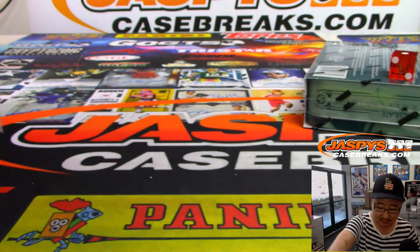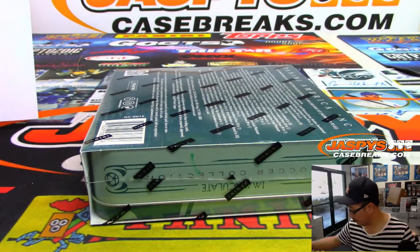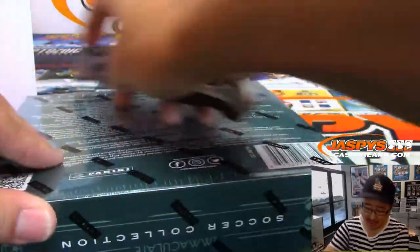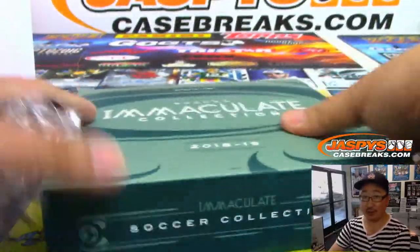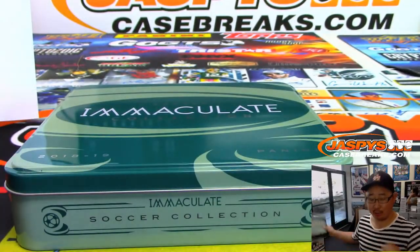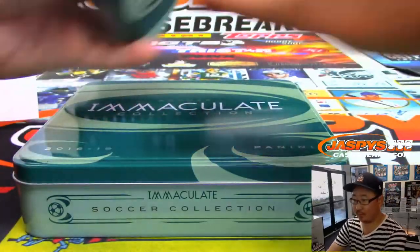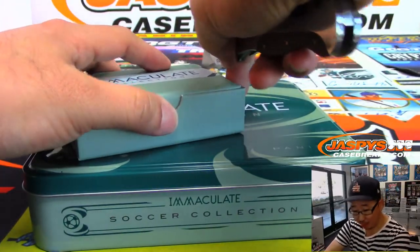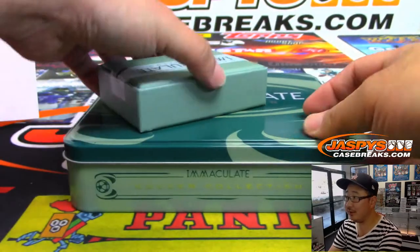There you go. There's the final list. Good luck, everybody. I think we have one more case of this Immaculate Soccer in the store, so I think we'll probably do more number block breaks as well. I'm about to pull a messy one of one — that'll make Armin very happy. He has number one. Be nice.